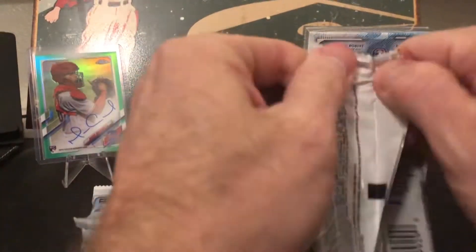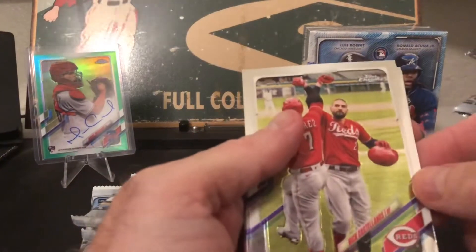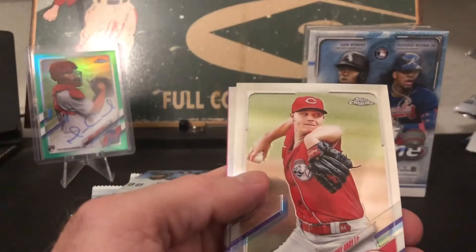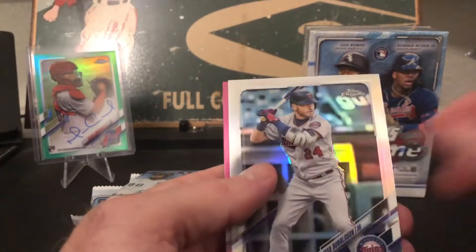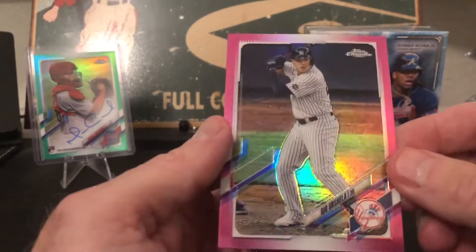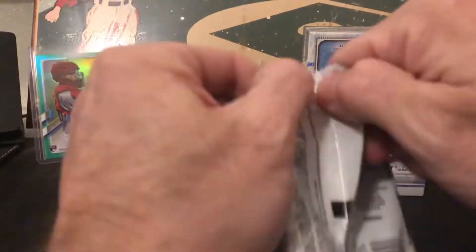The sepias and the pinks are included sporadically throughout — looks like you get three of one, two of the other. First pack: Castellanos base, Grady base, Josh Donaldson refractor, and a Urshela refractor. These cards are hard to read the name on, which we've kind of established from this year.